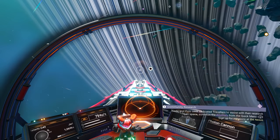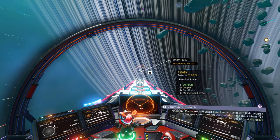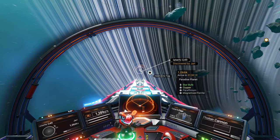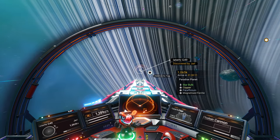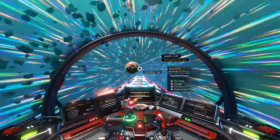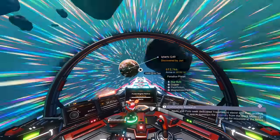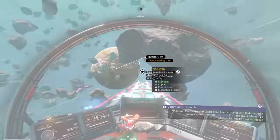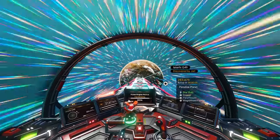Specifically, we are looking for this planet right here — it's called Letiri G49. It might be named something different depending on which platform you're on, like Xbox versus PlayStation versus PC, depending on who gets there first. The planet will always be the same, it might just change name. What you're looking for is a paradise planet with star bulb, copper, paraffinium, and magnetized ferrite. It's orange with red oceans — that's the planet you need to look for. Look for that specific planet type: paradise planet with orange or yellowish grass and red oceans.